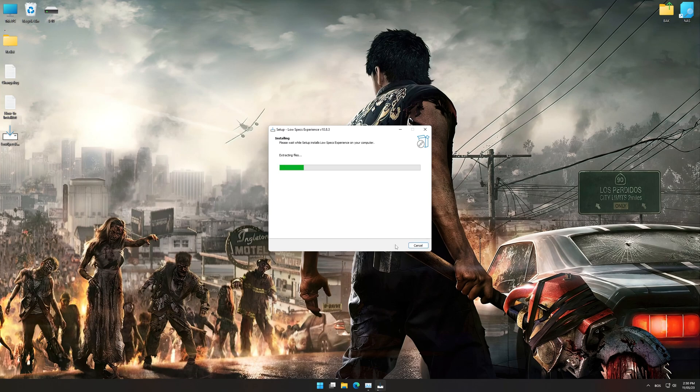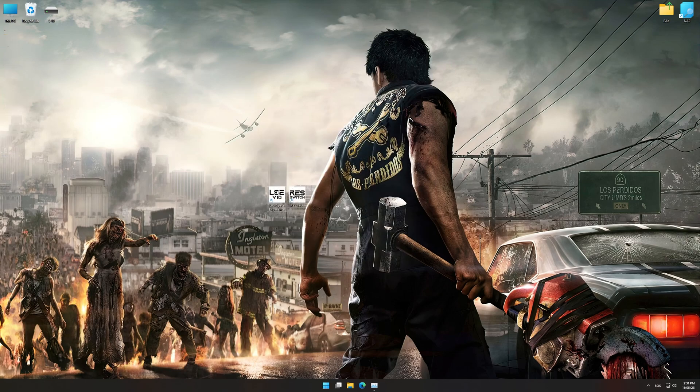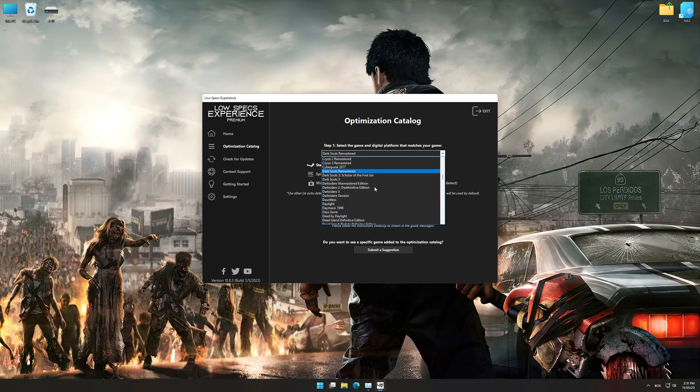First of all, start the installation process for the Low Specs Experience. Once it's done, start it from the newly created Desktop shortcut and select the optimization catalog. From the top of the menu, select the applicable digital platform and then select Dead Rising 3 from the drop-down menu.